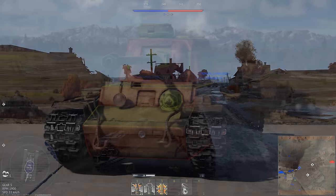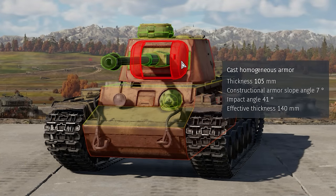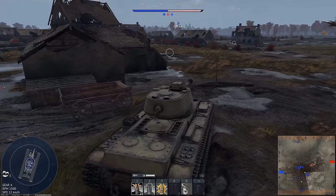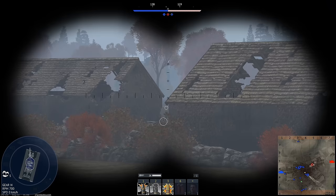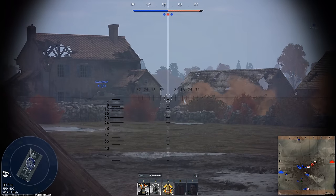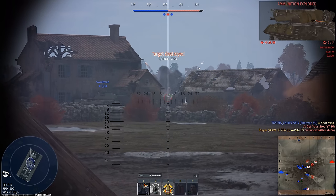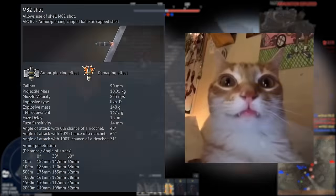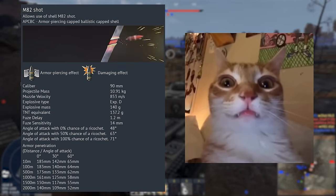If you want to ruin a KV-1's day, just aim for that mantlet bit — it is paper thin. Oh, I just saw an M10 all the way out there, I think. Nope, that is a KV-1. There's an M36. Bye-bye. Good thing he's out of the game, or at least not in that tank anymore.